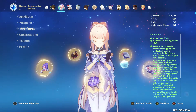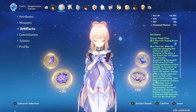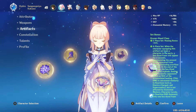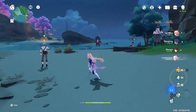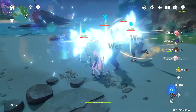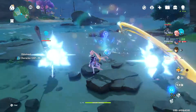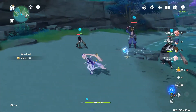This damage also stacks off of your weapon's special ability. For your main stats, you probably want to focus all HP, except for your headpiece where you probably want to go with healing bonus. For your substats, you probably want to focus mainly on attack and HP substats.